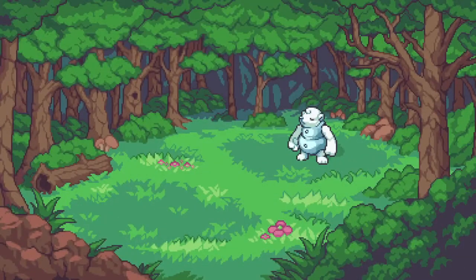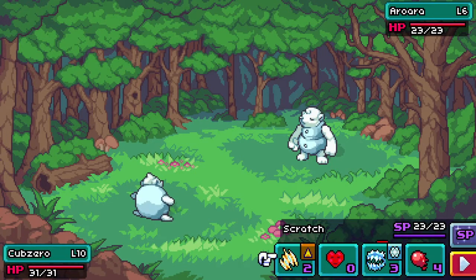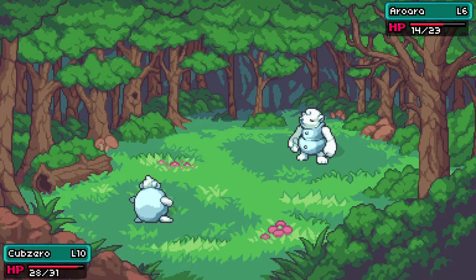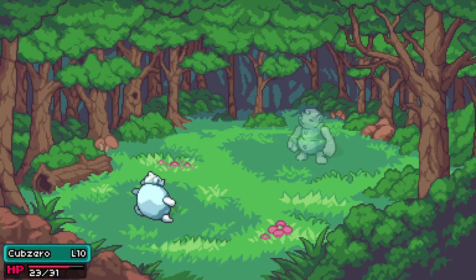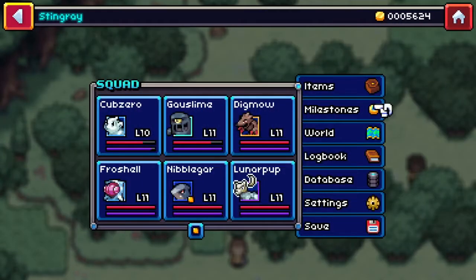We are doing well here. An Aurora — that's the evolution of Cub Zero! Level 6. The Overclocker ability: I believe it makes your attack speed match your opponent's if their attack or speed is above yours. Right up to level 11 — look at that! Defeat so many milestones.